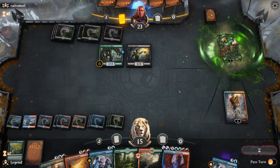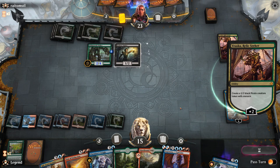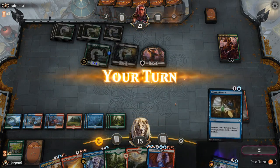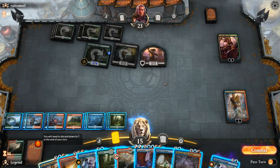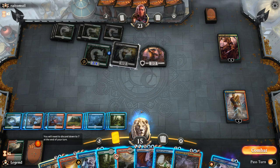Opponent does have a Vraska. But Star of Extinction can also answer opposing planeswalkers — or we could just Explosion it for a bunch. Ral is going to take three. Start by plussing Ral and there's a Thousand Year Storm. We should be able to go off. We don't want to play Thousand Year Storm with Vraska in play since Vraska can destroy enchantments. Let's do a quick count — if we play Thousand Year Storm we'll still have enough mana to cast a Star of Extinction afterwards. And then next turn we get to untap with a Thousand Year Storm still in play. We have a backup Ral, so we're not too sad if he dies. We'll target an Overgrown Tomb.